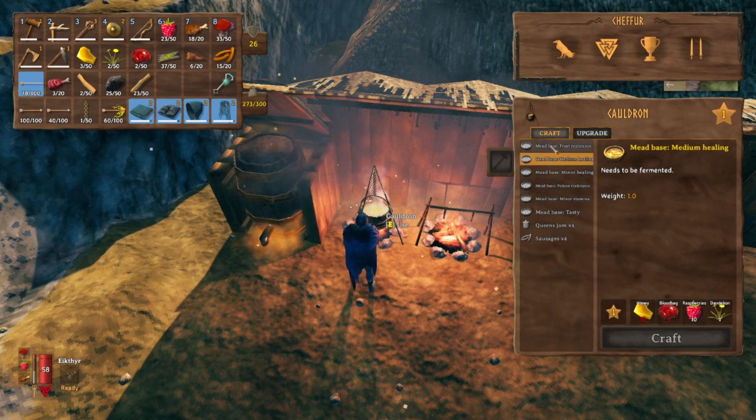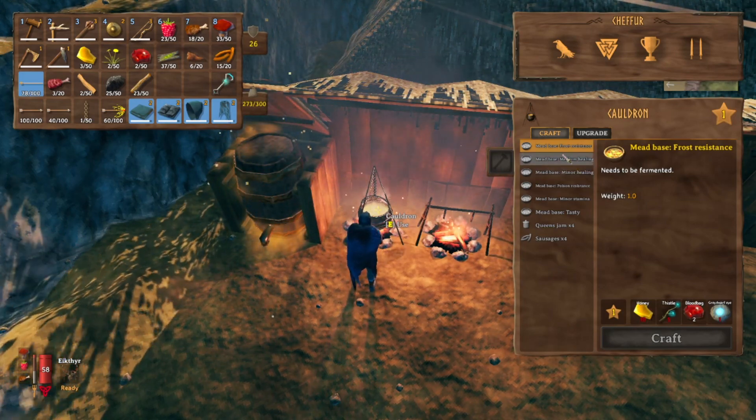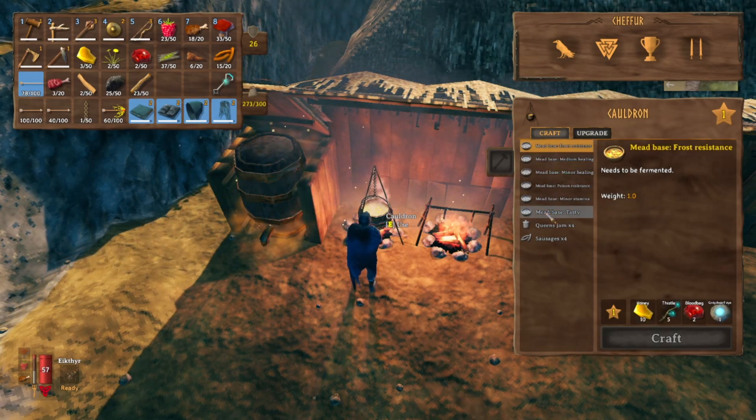Once you find blood bags, which are dropped by the leeches in the swamp biome, you'll be able to make the frost resistance and medium healing meads. I don't have everything unlocked yet because I haven't found all the ingredients, but that's how that works.